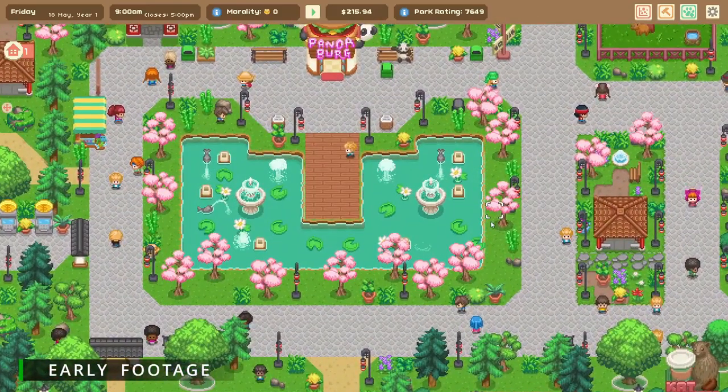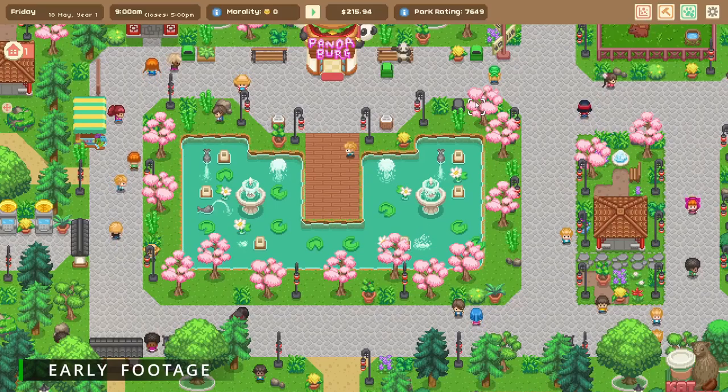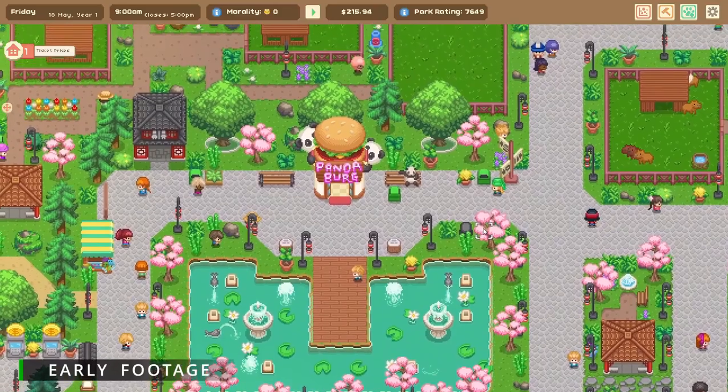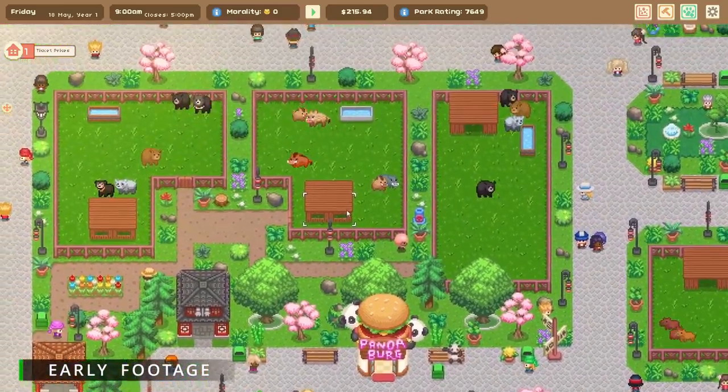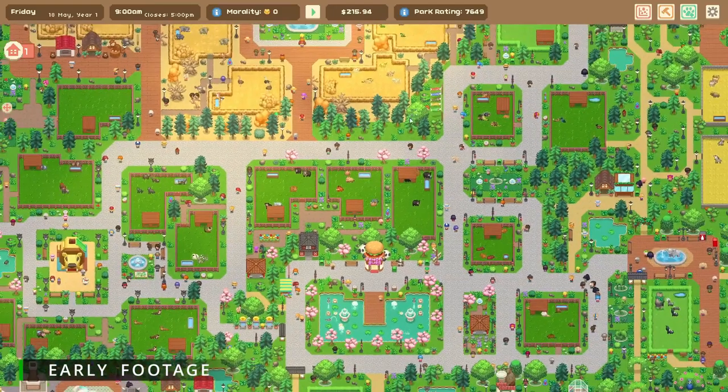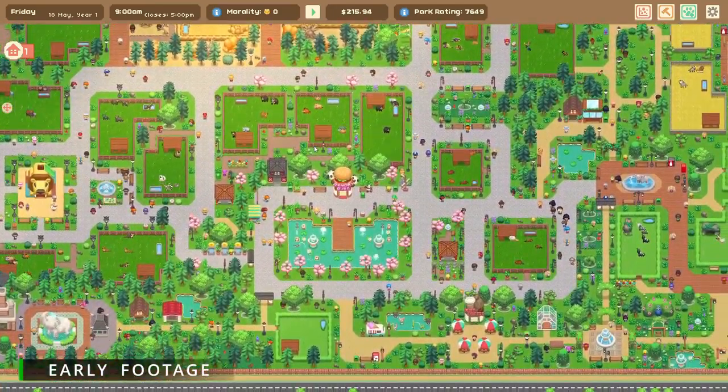We've got our little cabby bar in this corner and we've got some badgers over in this corner. This area is super busy and some ponies over here, and maybe we'll overlook the strange orang family living in their grasslands enclosure over there.